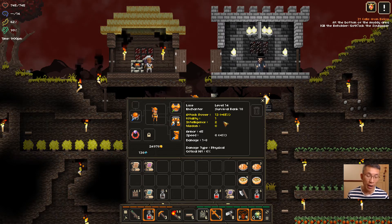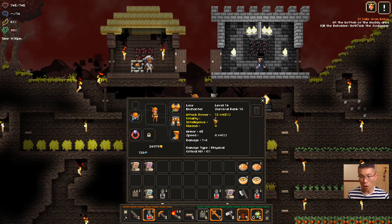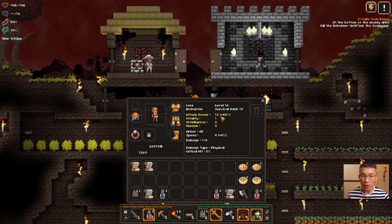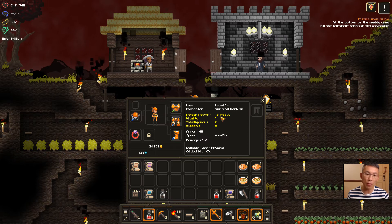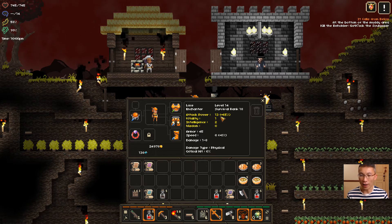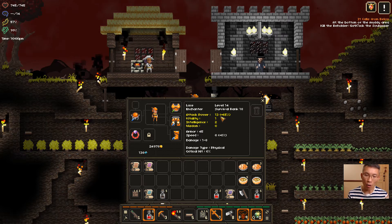Attack power is nothing but a multiplier to your flat damage. Every point you put in, you get 5% of it. So that's about 5% per point — it's linear, no diminishing return. Your attack power just scales up accordingly. Vitality will give you health — the higher the vitality, the higher the hit points, and the longer you last in battle.